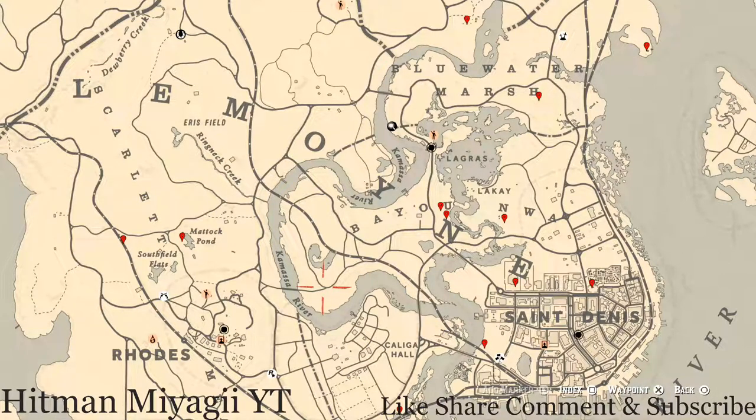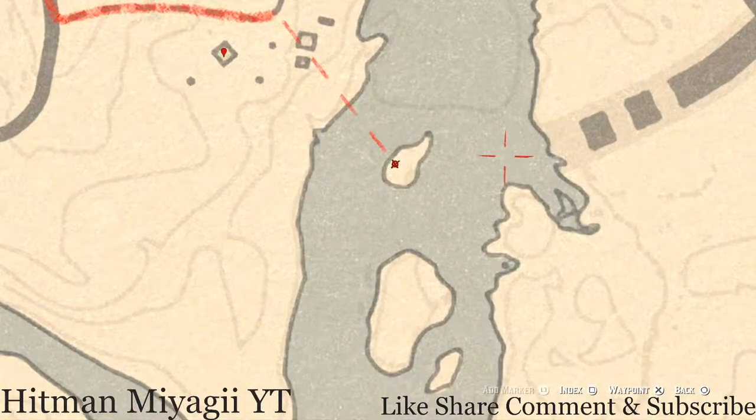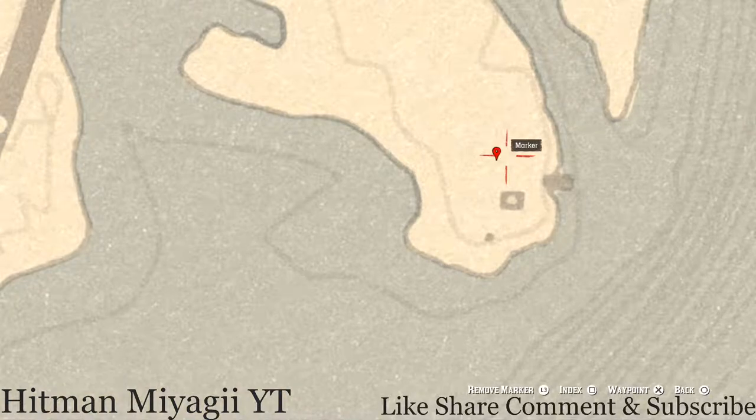Now let's get to the items we'll find across the Lemoyne area of the map. This first item is an antique alcohol bottle — it's inside the house underneath the sink in the cupboard. This is an old time gem bottle. Come over here with your metal detector to this little island and you'll get a random lost jewelry; I can't tell you what it is because it's randomized.